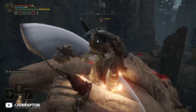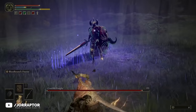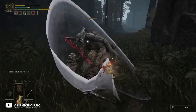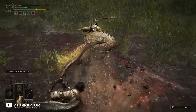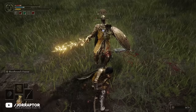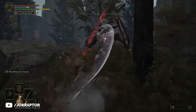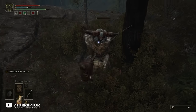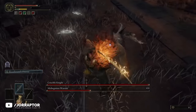Bloodhound's Finesse allows you to perform a backwards somersault while slashing with your sword — an incredibly useful attack as it deals both damage and creates distance between you and your enemy, which is really useful if you need to heal or dodge an especially powerful attack. You can then follow up with a heavy attack immediately after landing from your backflip to trigger Bloodhound's Finesse follow-up. This second attack lets you vanish and reappear next to the opponent with another heavy swing, making it a pretty brutal two-hit combo that can also close distance on a slower weapon like a greatsword.